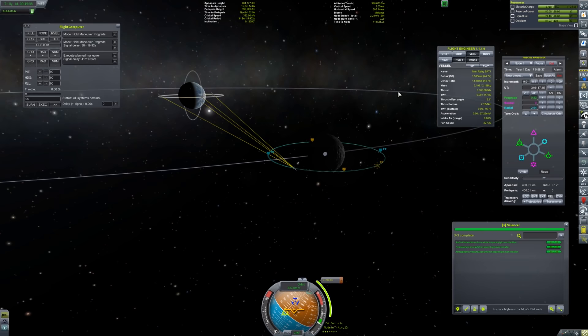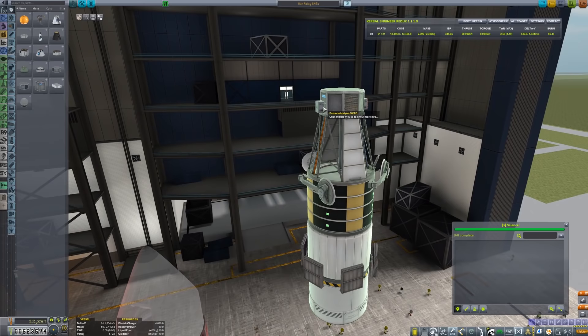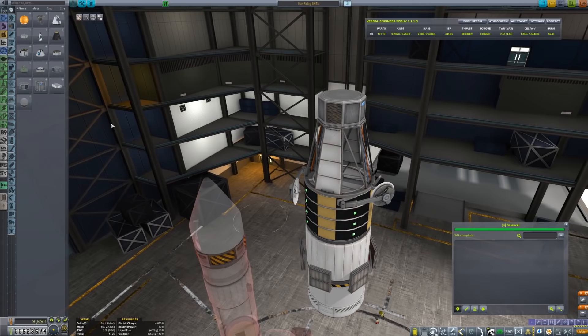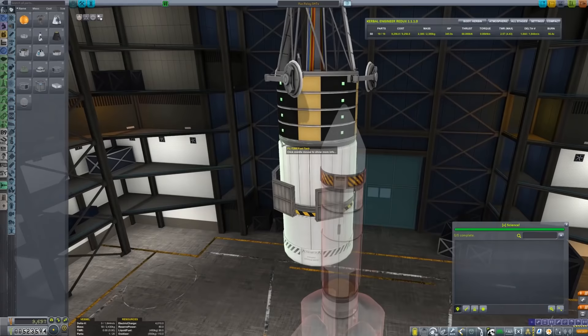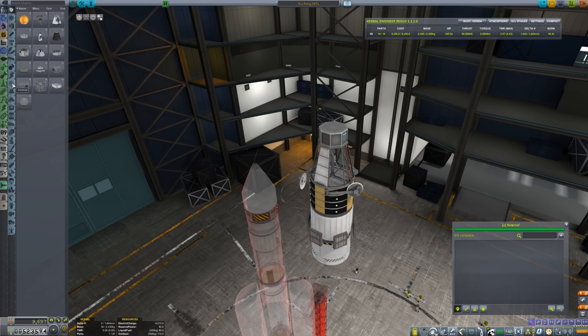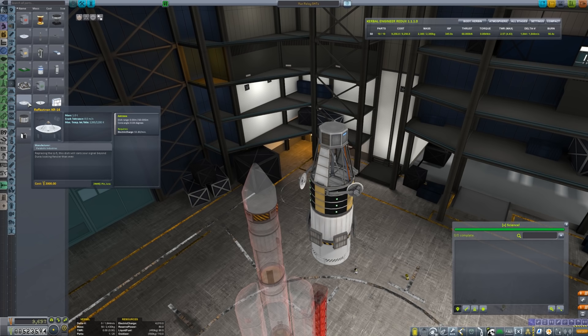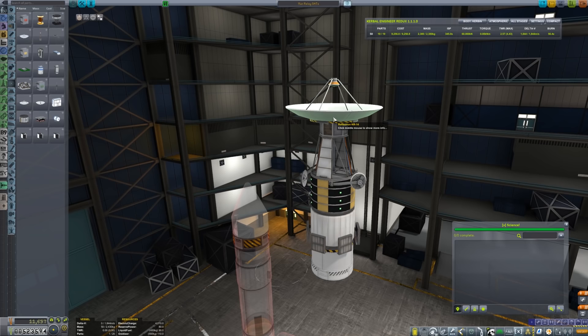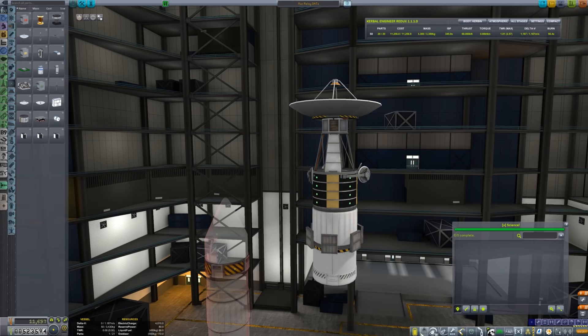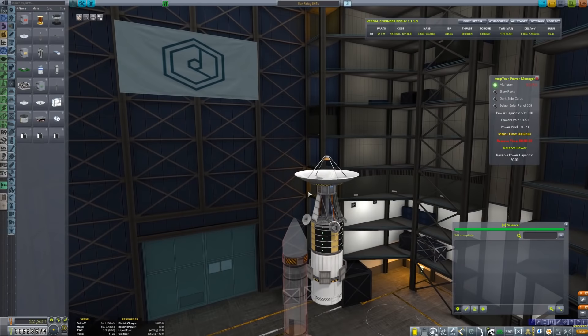I don't need those experiments on the next satellite since we already ran them — no benefit to having them anymore. Maybe I could put a long-range antenna on it just in case some of the other long-range satellites can't see it. This antenna has a range of 90 million meters; this one has 60 gigameters, which is pretty long. We'll put the long-range one on top. I'll need to reevaluate power consumption because of that, so let's bring up Ampere.